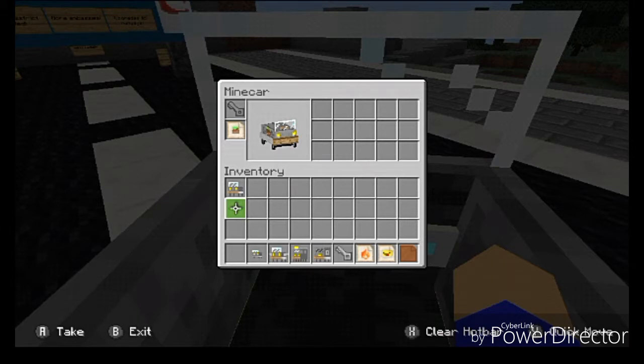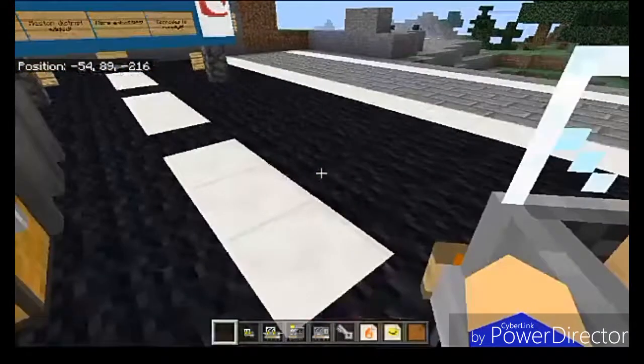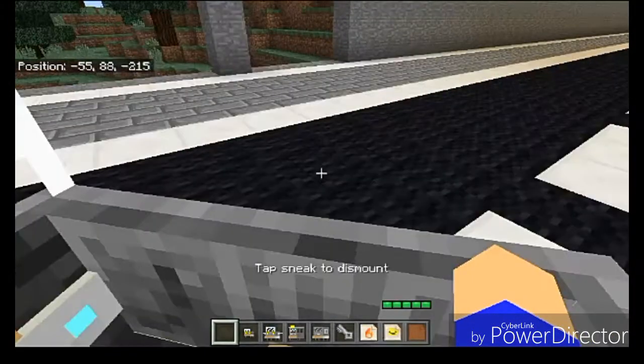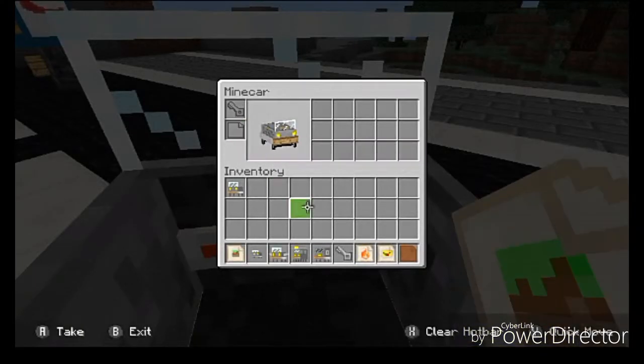So now if I exit my mine car and take a look, I now have a grass block sticker on my mine car, which is actually really cool. I like the customization that the add-on creator did. We've also got a fire sticker. I'm fairly certain the leather armor one lets you dye the car.